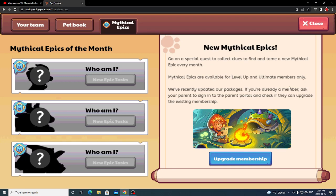If you don't already know what a mythical epic is: for mythical epics, you need to get an upgraded version of membership called Ultimate Membership, which not a lot of people have. So even if you already have membership, you need to upgrade it. They're basically newer versions of the epics, except once you unlock them you need to find them on the map.